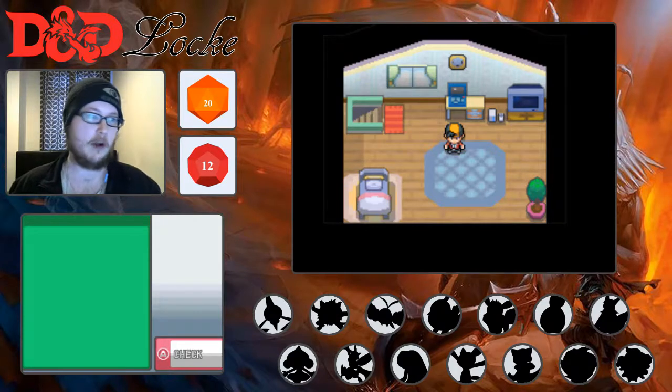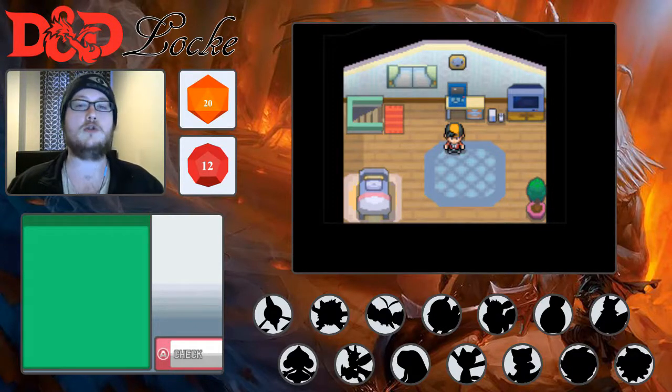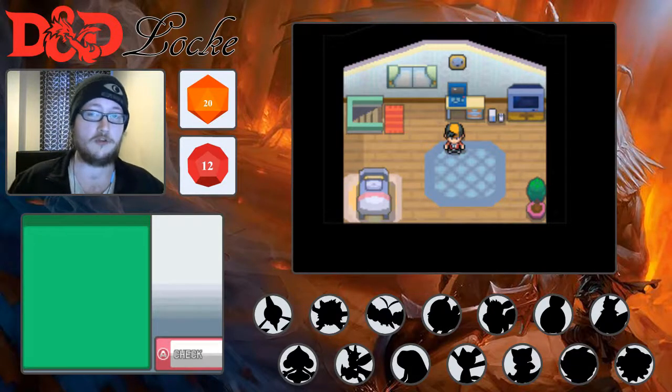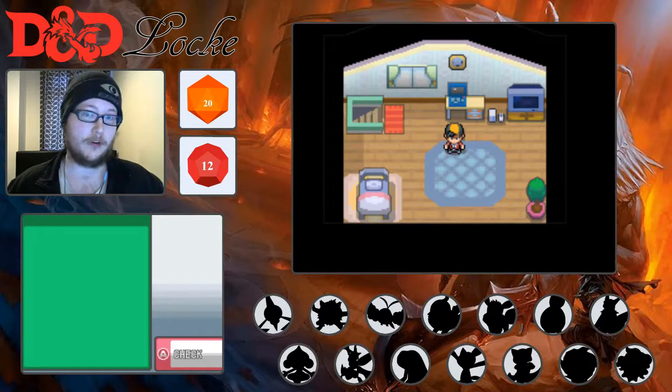I'm not following a script, just rambling on. The basic thing of it is we have 14 Pokemon to choose from and we will be running death saving throws if they go down. Obviously there are more than 14 encounters in the game, but there are only 14 Pokemon we can choose from. The Pokemon we catch will either be set aside as tokens to add another Pokemon from our list into our active party, or we can use them as a token for a death saving throw.